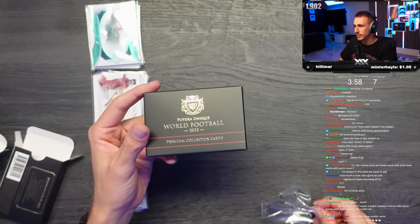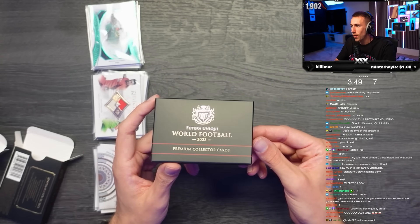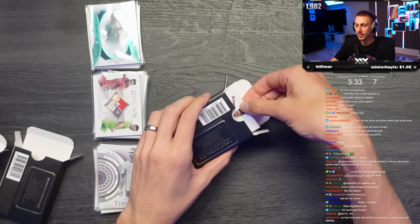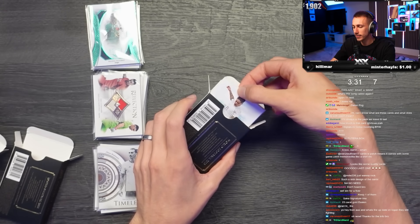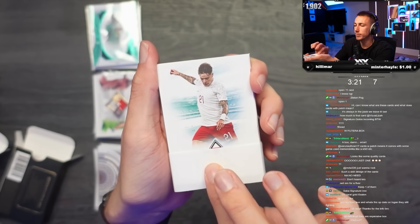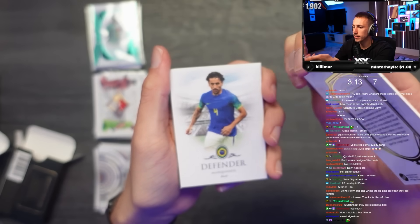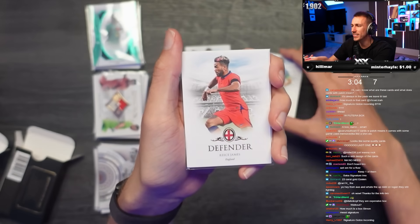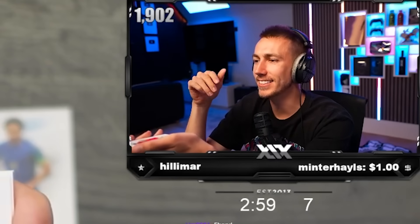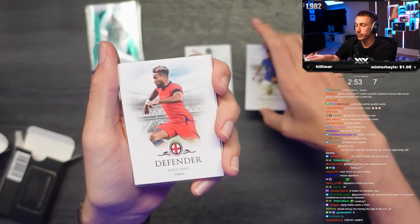Here we go - last one. Ladies and gentlemen, World Football Futera. It's the right way around. I actually do keep too much stuff. In this set we get Zalewski, a pre-sleeved card, Marquinhos, and another Reese James - stinker. These cards are thick. They're actually really not - they just look thick.